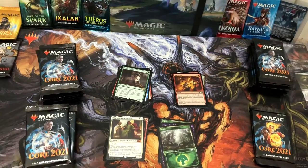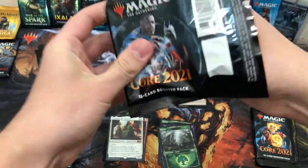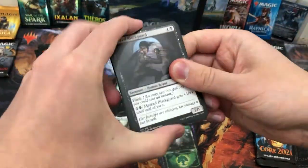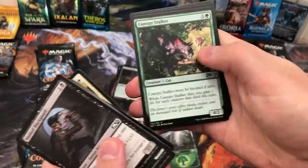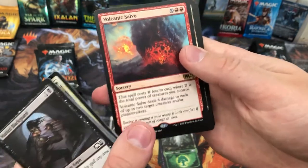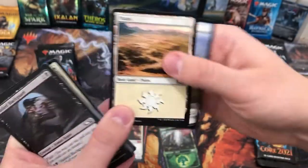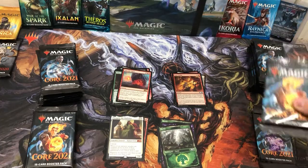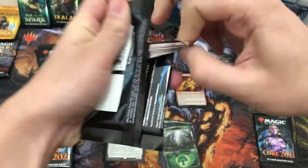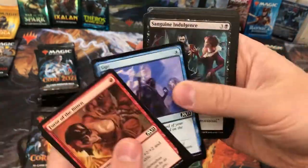Add a treasure token — nothing yet that's made me go wild. On to the next one: is Teferi going to be in there? Volcanic Salvo — not a mythic but a rare, lovely art. There's no prickly marmoset in this set but he always makes his way into the videos.